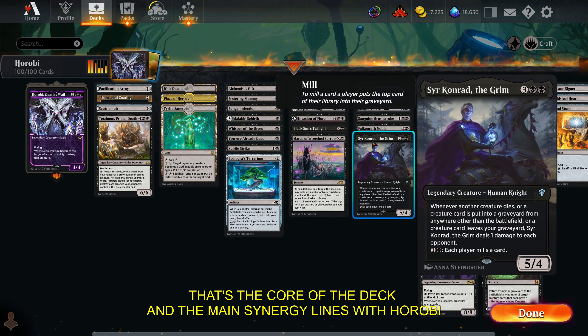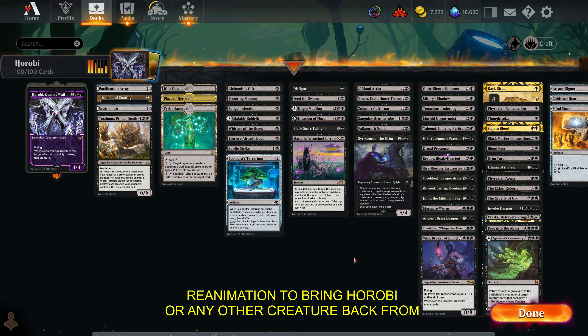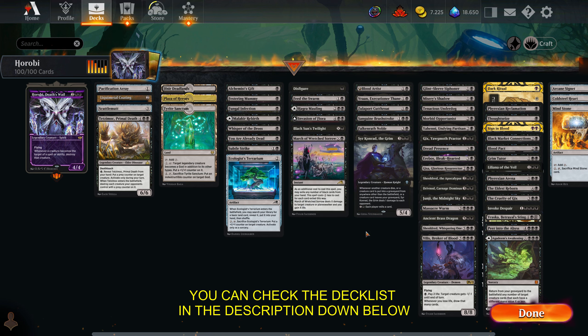That's the core of the deck and the main synergy lines with Horobi. The rest of the deck includes value creatures, ways to draw cards and keep finding action, reanimation to bring Horobi or any other creature back from the graveyard, disruption spells, mana rocks and so on. You can check the deck list in the description down below.